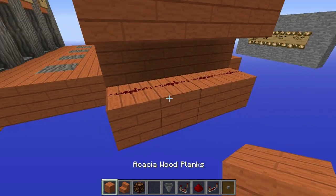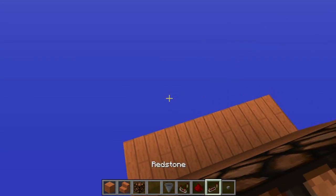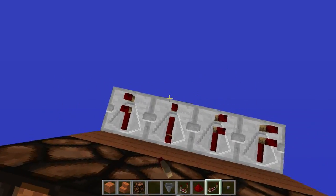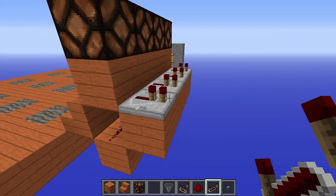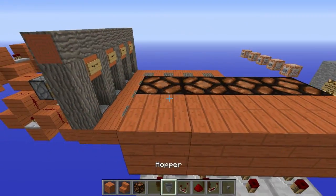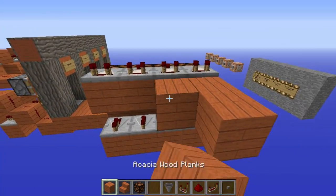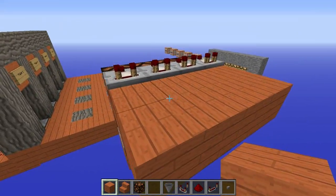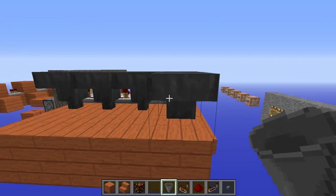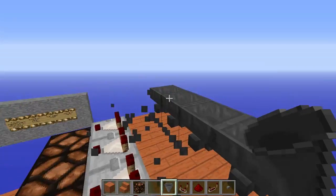If you did that, go behind and place some repeaters on normal tick — one tick I think it is. Then place the blocks on top, comparators out of that side, then go out. By the way, these blocks will be temporary. Place some hoppers down, pointing the hoppers inside of it — you don't need that one, knock those out.